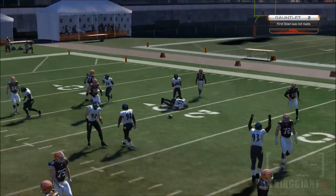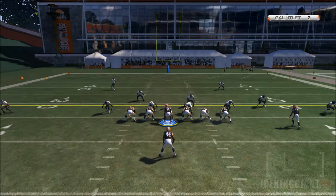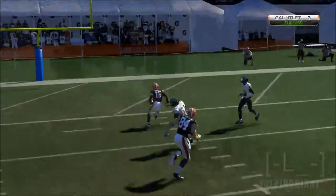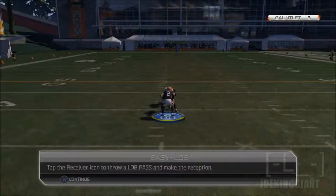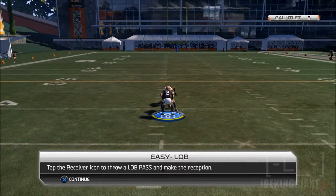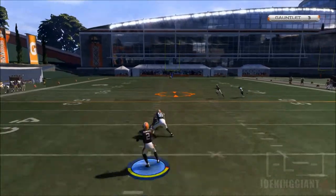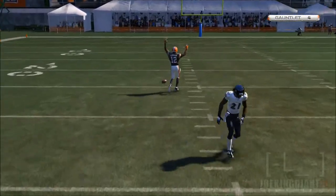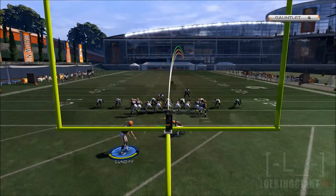Oh what? Come on, man, are you kidding me? You've got three chances left. That was supposed to be a catch, man. Those are two X's. R1, R1, R1 — yeah! You play online all day, you should be able to know that one works all the time. Tap the receiver icon, throw a lob pass — that was the simplest one, even a five-year-old can do this. Give me something harder! Bring in the boss level.